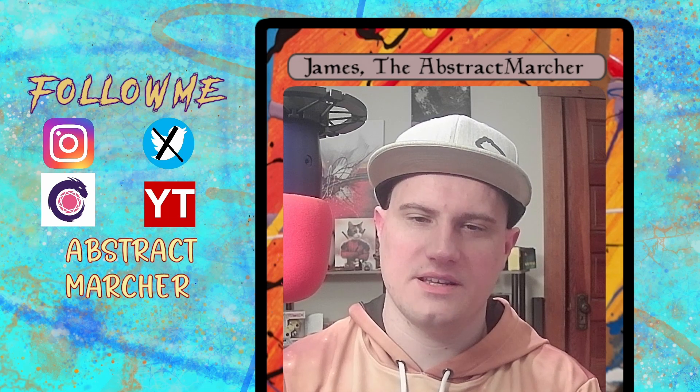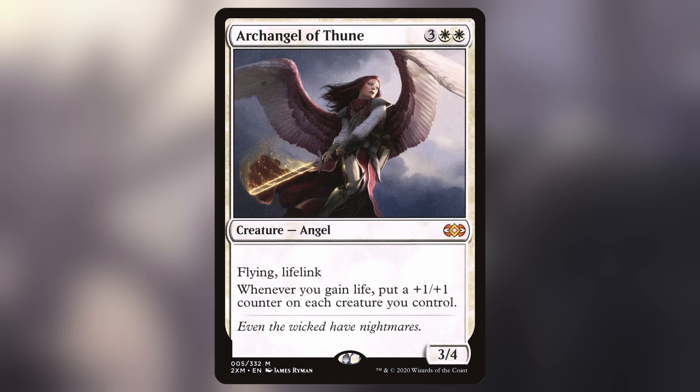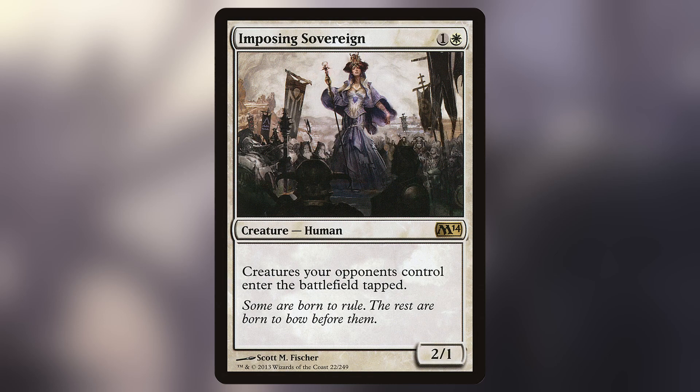A card I literally just found just before recording this — Archangel of Thune, which I did not realize was $34 at the time of recording. Archangel of Thune, a 5-mana 3/4 Angel with Flying and Lifelink — whenever you gain life, put a +1/+1 counter on each creature you control. Soul Warden, a 1-mana 1/1 Human Cleric — whenever another creature enters the battlefield, you gain 1 life. Containment Priest, a 2-mana 2/2 Human Cleric with Flash — if a non-token creature would enter the battlefield and it wasn't cast, exile it instead. Imposing Sovereign, a 2-mana 2/1 Human — creatures your opponents control enter the battlefield tapped.